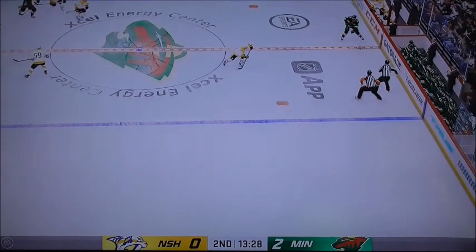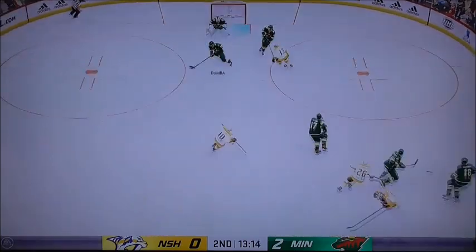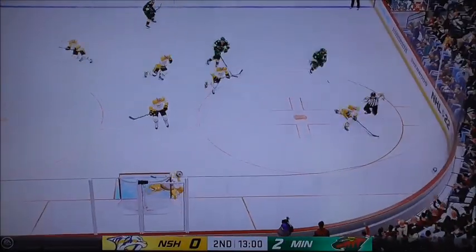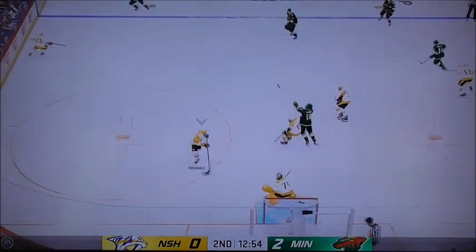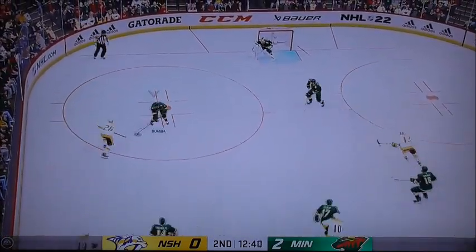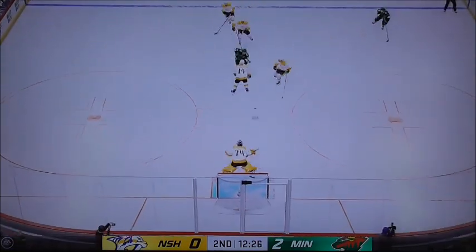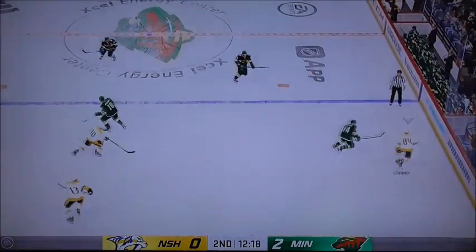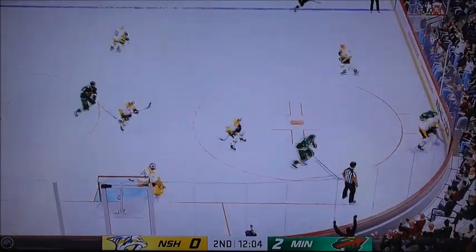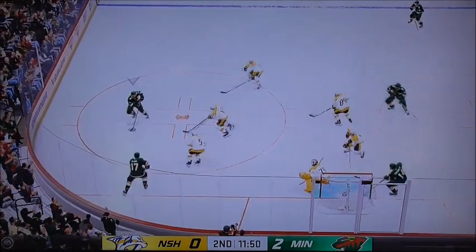Minnesota's got the puck at the defensive end. Greenway swooping in on the attack. The Predators take control of the puck against the wall. Stick craters on him. The Predators have it now — moves it to Benning, sends the pass over, enters the offensive zone from the left. That one's broken up. Moved up ahead in the neutral zone — turned aside by Saros. Cup battle off the boards. Minnesota's got the puck. He got flattened as he was trying to go down the boards.